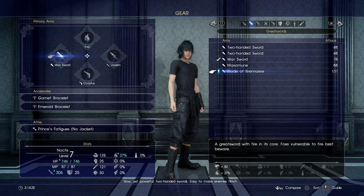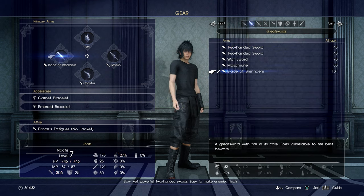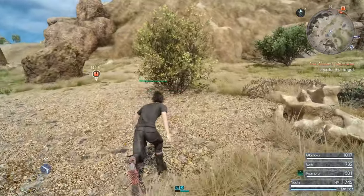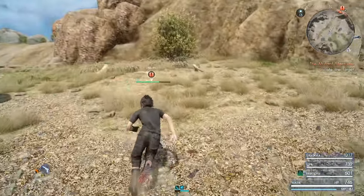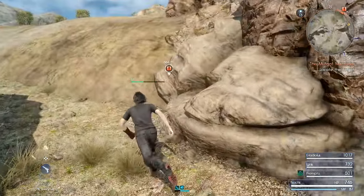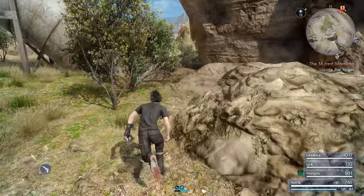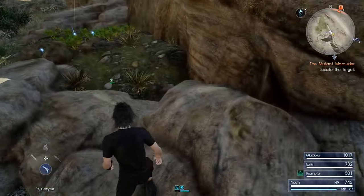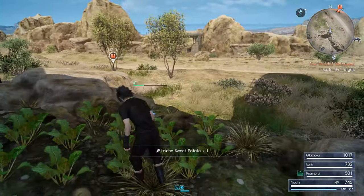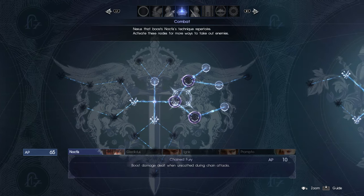It has way more attack power. The reason why I bought the two warswords, even though we find this one, is because there are quite a few enemies that are strong against fire. So I want to have a non-elemental weapon available, of which the warsword is the best one we've got right now. Around here we got a good harvest point, and there are some other treasures we can find.